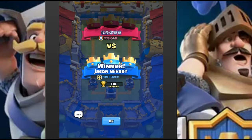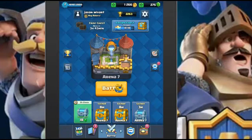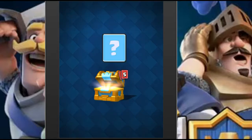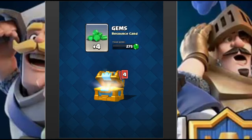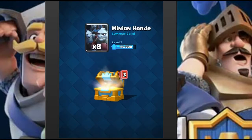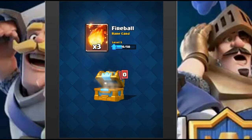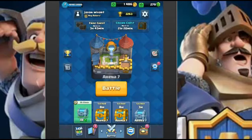Very solid deck - definitely recommend checking this one out. Let's open this chest up and see if we can get an epic or even a legendary. It would be so cool to pull a legendary card. In the next update, legendary cards are going to be purchasable from the shop for 40,000 gold - an insane amount of gold - but you will be able to earn a little more gold in-game to help.